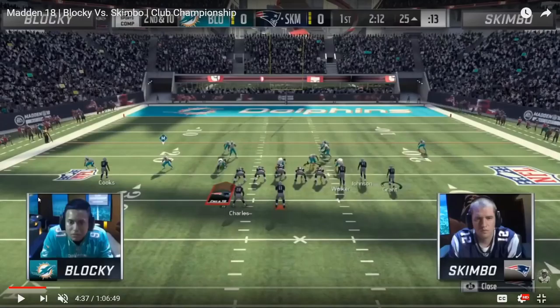What's going on everybody? This video is going to be on how Skimbo was tearing up Blocky's nickel 335 Tampa 2, which is probably the most meta defense as of right now — definitely the most popular one with that aggressive pass rush — and he really did it out of the gun bunch weak from the West Coast playbook using only one passing play, which was deep attack.